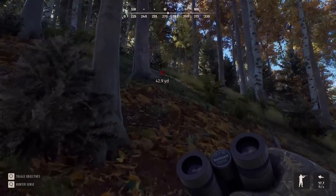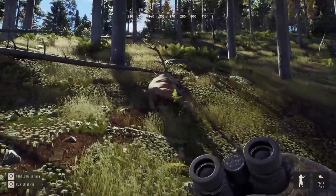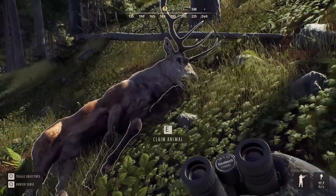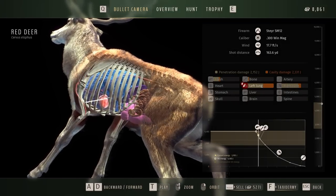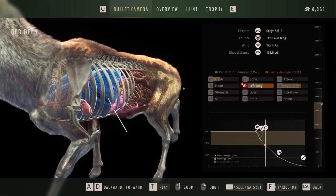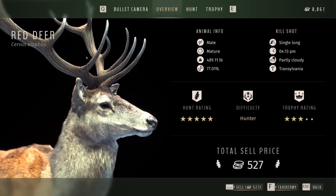At the end of a pretty easy-to-follow blood trail, our first red stag of the hunt. I'm really hoping he's not just barely into the mature state, because he still looks fairly young. Managed to double on him at 163 yards, which is almost perfectly on the zero distance. He is a 77% genetic red stag, so certainly one worth taking out — a nice looking stag, especially in the harvest screen.